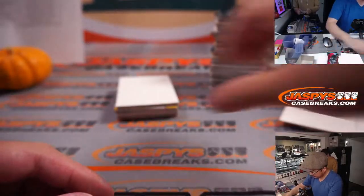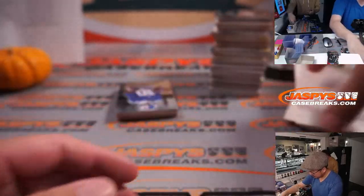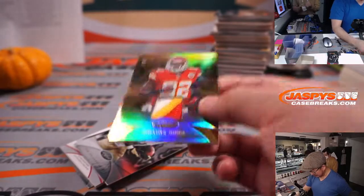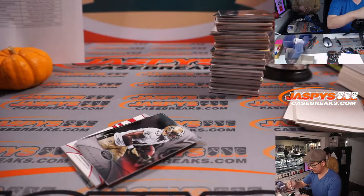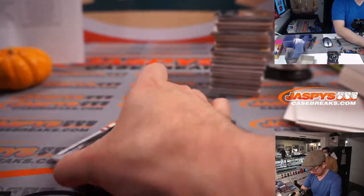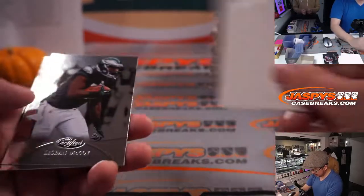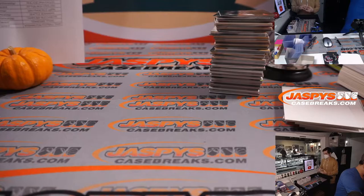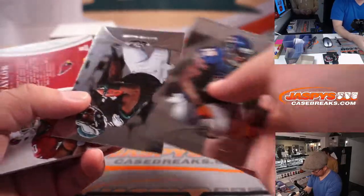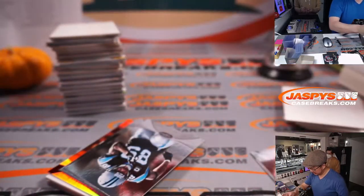Sidney Rice to 250. Jerome Bettis 999 Immortals insert. Dwayne Bowe, 46 out of 49 for the Chiefs — Yancey with Kansas City. Tyron Matthew to 999. Stephon Taylor Cardinals relic and autograph, to 499.